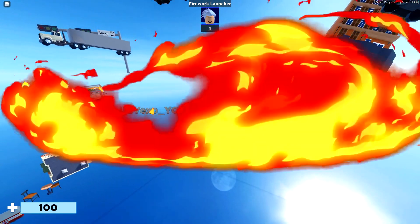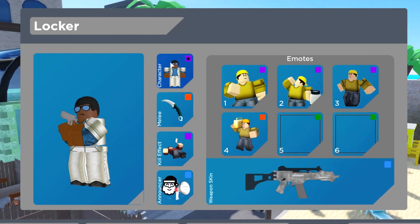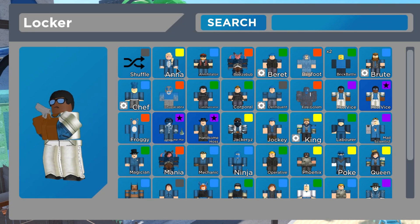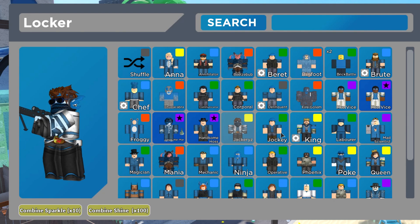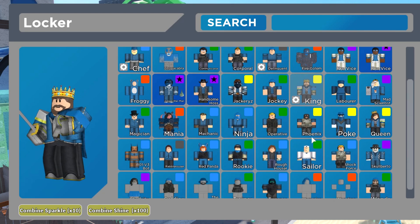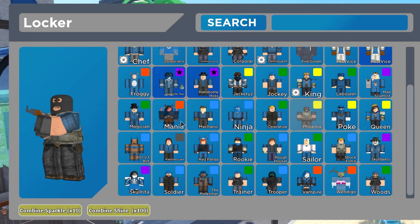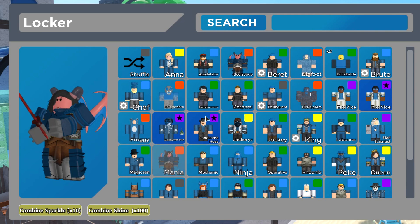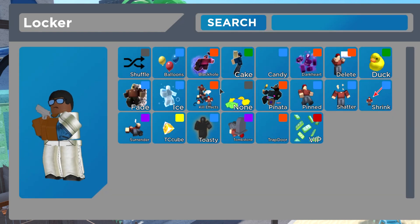That is basically all of the secret ways where you can get free skins. If you go to my locker, you can see that the Ana skin is free. These skins are free — they come from the Battle Pass, which is free. The Jackra skin is free. The King skin — no, that's not free. The Polk skin is free. The Phoenix skin is free. Basically most of these skins here are free, such as the Froggy skin. You can also get some free kill effects.